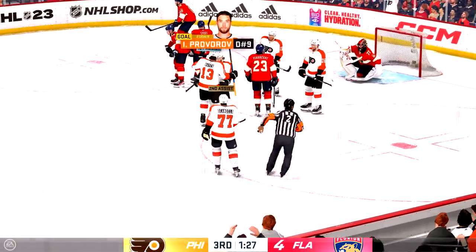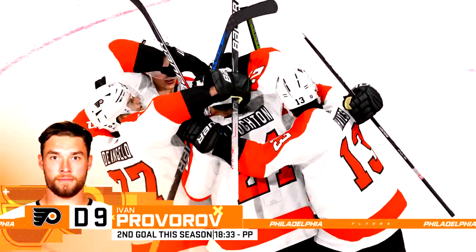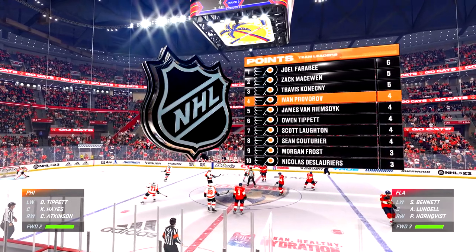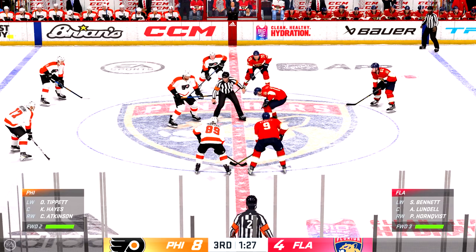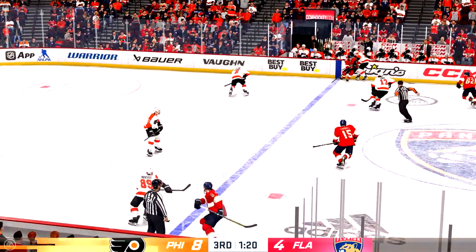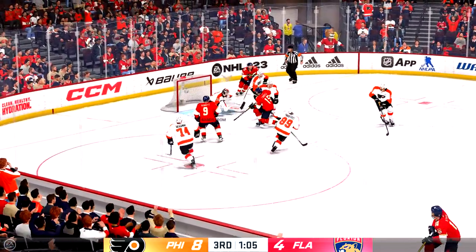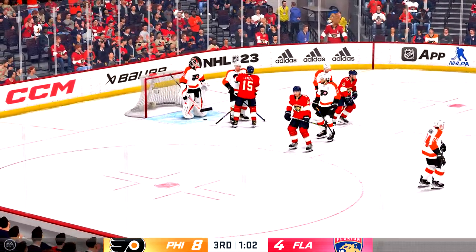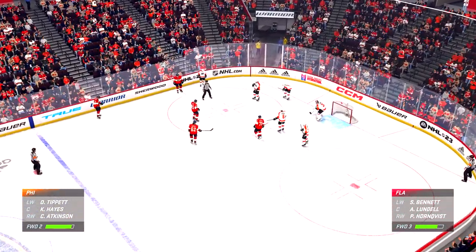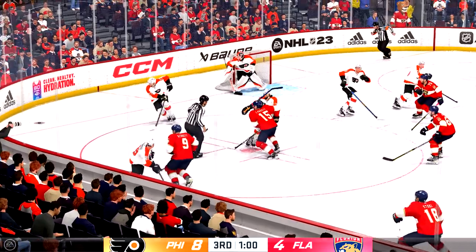The Flyers could almost put this one in neutral here for the rest of this third period. They've dominated much of this game and the score is clearly reflective of that. The Panthers get a hold of the puck off the draw. Philadelphia's got a hold of the puck now. Picks it off — they go back on the attack! Crank saved from it tight. That's in a dangerous spot — he makes a good save here. Puck is dropped and we are back underway. Now a quick pass to Tippett.